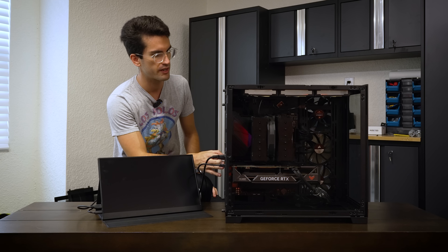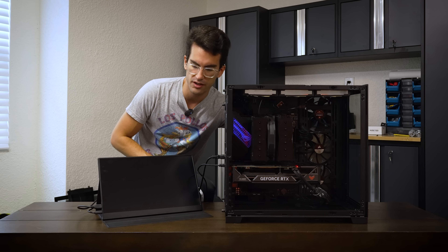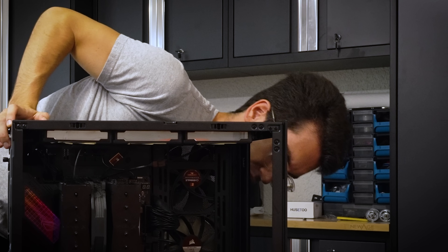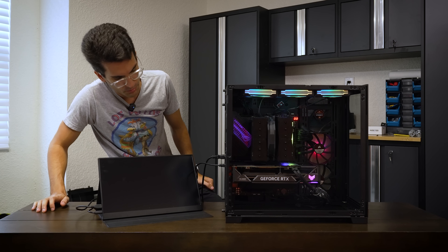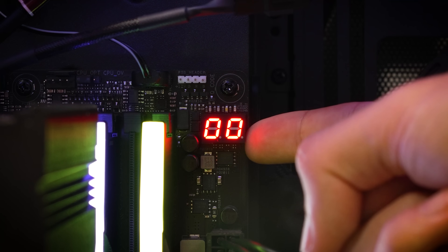We're going to power on the system and jump straight into it. I want to see if we can even get this thing to power on — it sounds like it should, but I don't think we're going to get a picture out. I also want to see if we can replicate that debug code. The power button is way up here. So power on looks pretty good so far, but I'm not seeing any reaction on our portable monitor. And would you look at that — debug code 00. This is not a good sign.